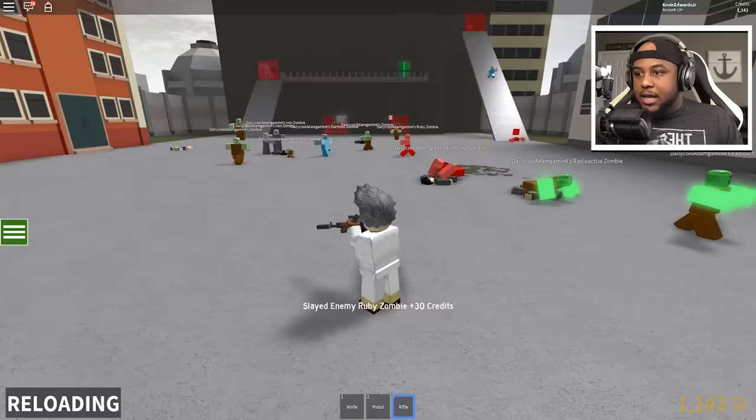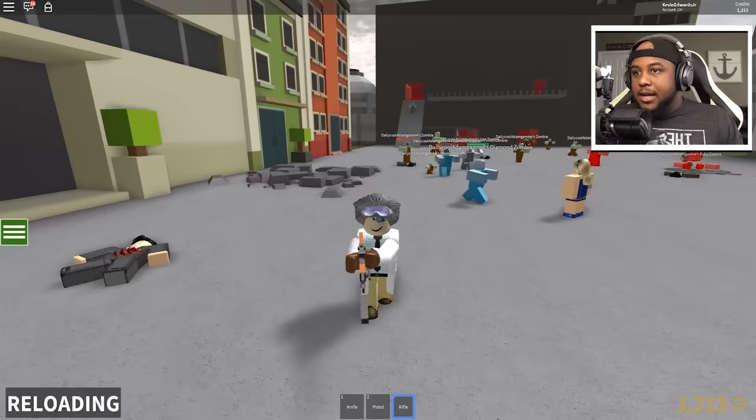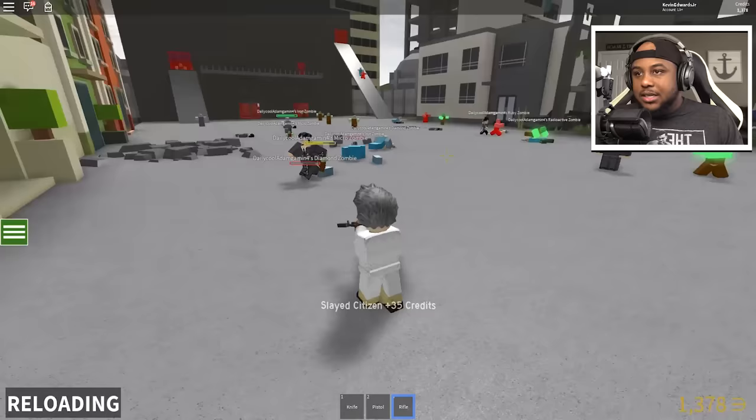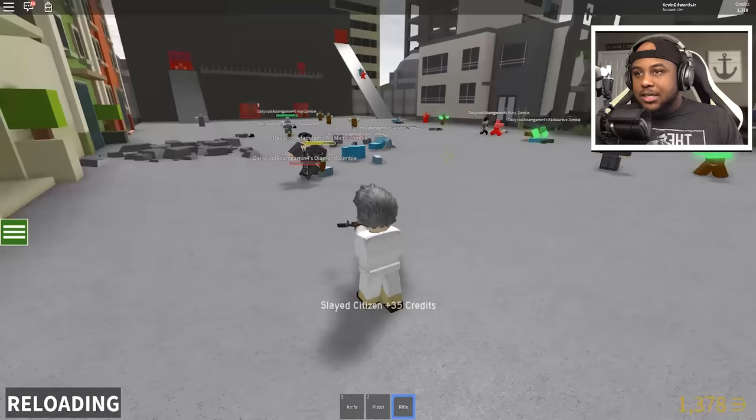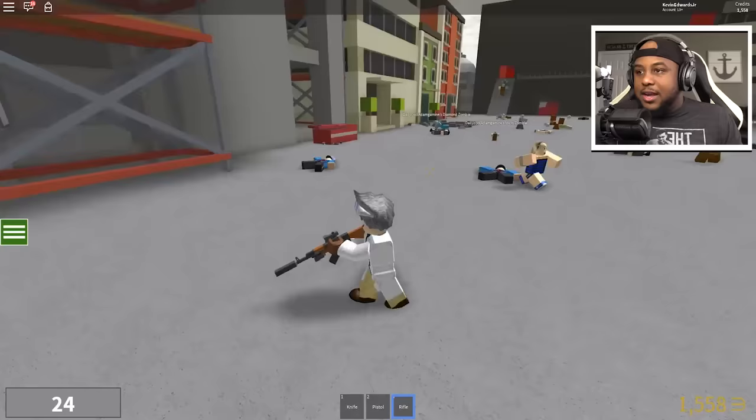This is gonna help us get to what we need. Come on, keep killing! He's coming after me — he hates that I'm killing his zombies. I don't think he sees me. Let's kill him as well! Yes — we're already at 1,500 credits just right there.